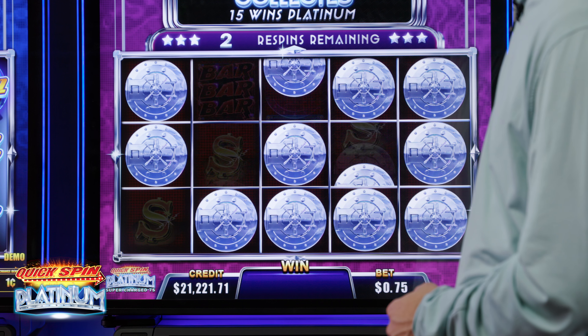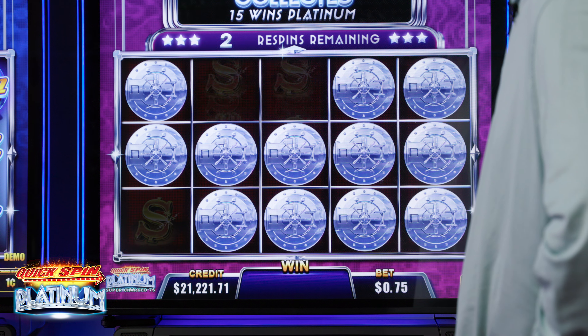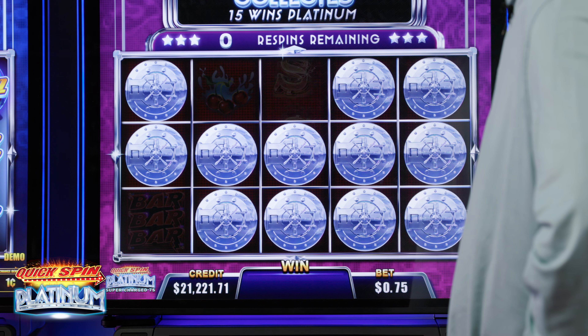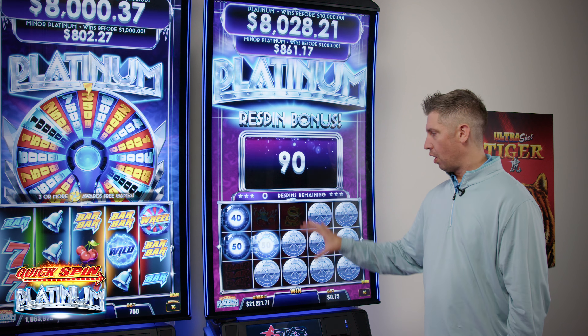Throughout the Platinum games, you will see Platinum symbols that come by — let's see if we can get one real quick. There we have one, and that will go up. In this case, we actually triggered it. It will increase the size of this — so another chase.